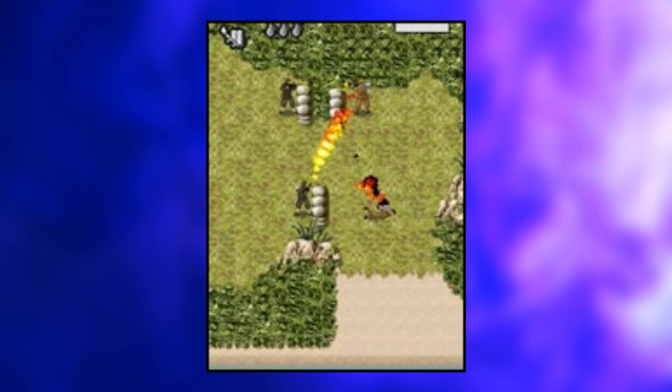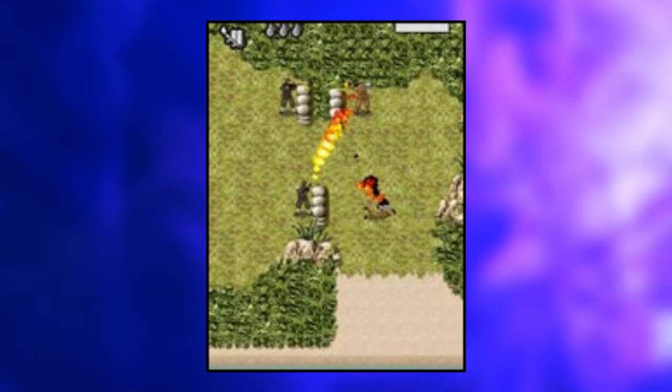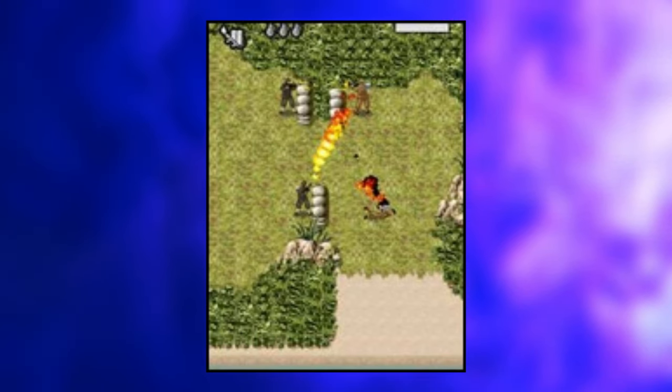World at War Mobile — World at War Mobile was a version of the game exclusive to the Verizon store, available on non-iOS touchscreen mobile phones. The game was developed by Glu Mobile, published by Activision, and featured run-and-gun style gameplay, an entirely different story, and a different set of characters.